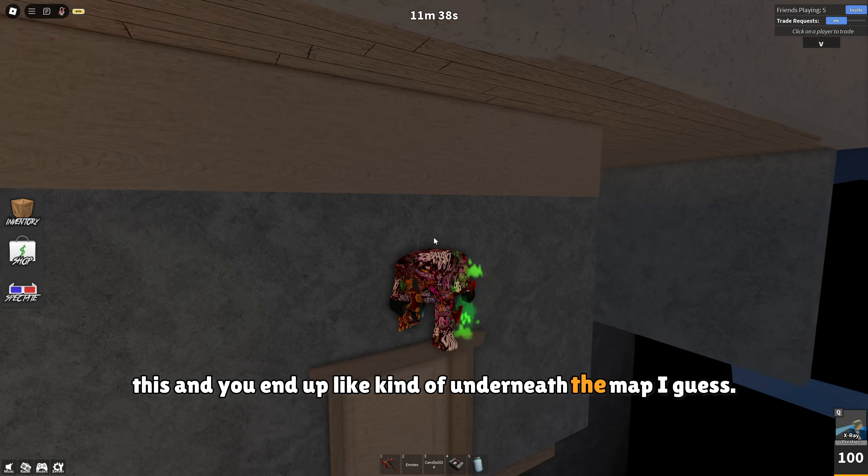For Manor there are a bit more glitches. First, you can do this cool juke and clip on this wall — it might look like you're gonna fall into the void, but trust me you won't. As you can see you get stuck in here, and that's a pretty cool hiding spot.